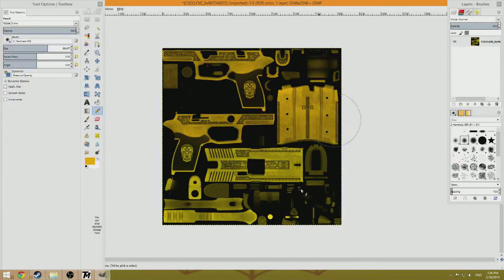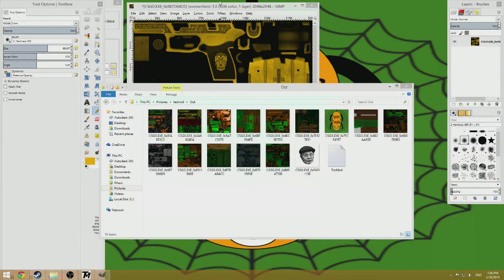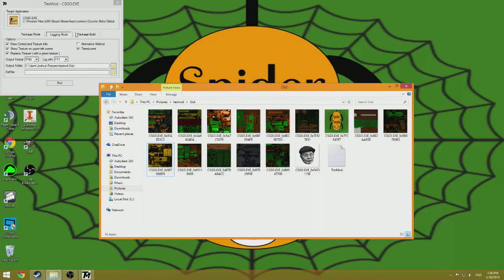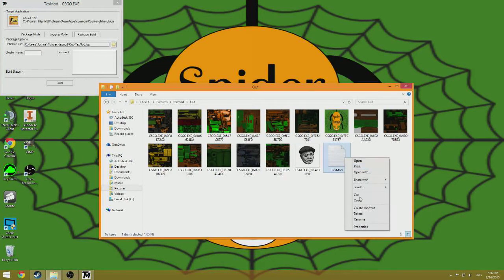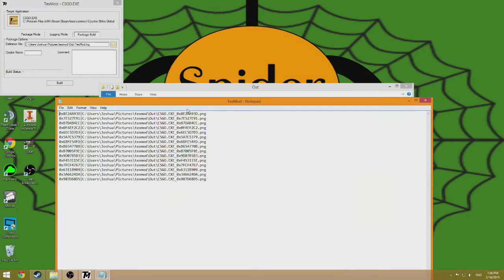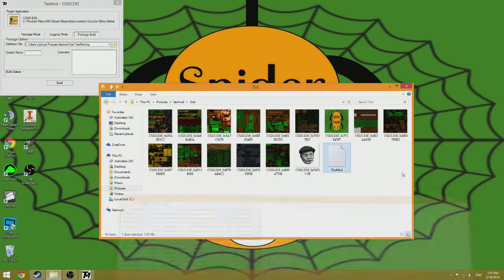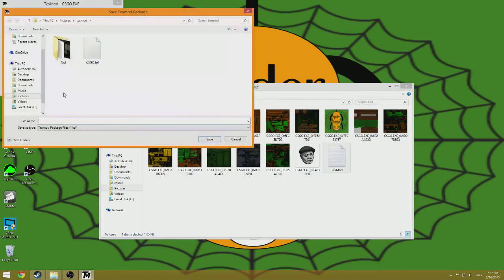This looks good — okay. What you want to do is hit File, go into Override, which saves it over the original. Discard changes to confirm the save. Then we go into Package Build — this is the log. You can see all the numbers correspond to the textures. It takes the skin and replaces the texture, re-textures everything, and runs it through a different app. Hit Build.